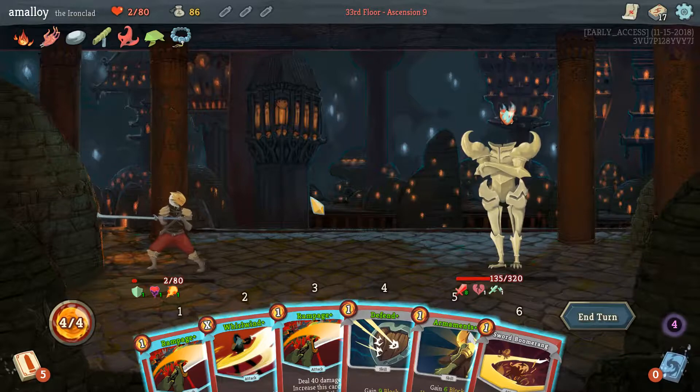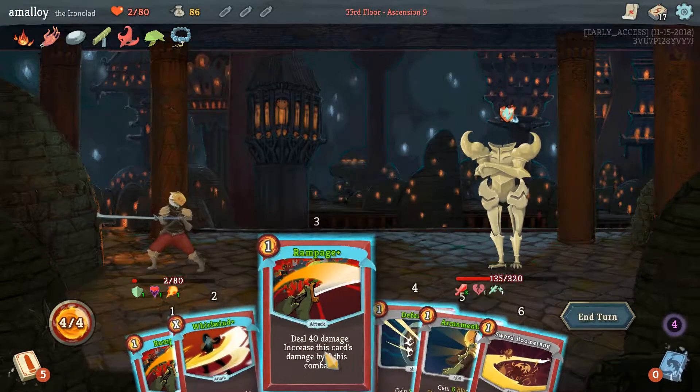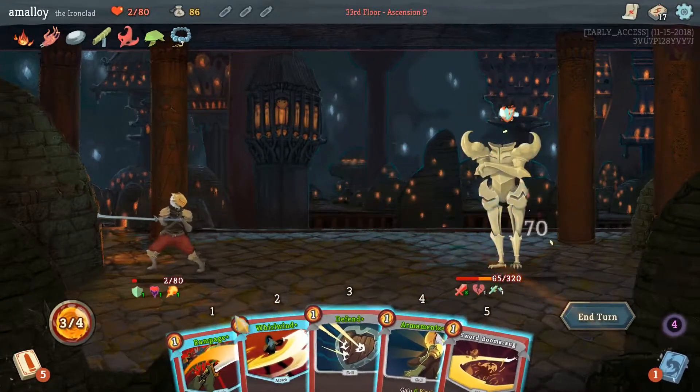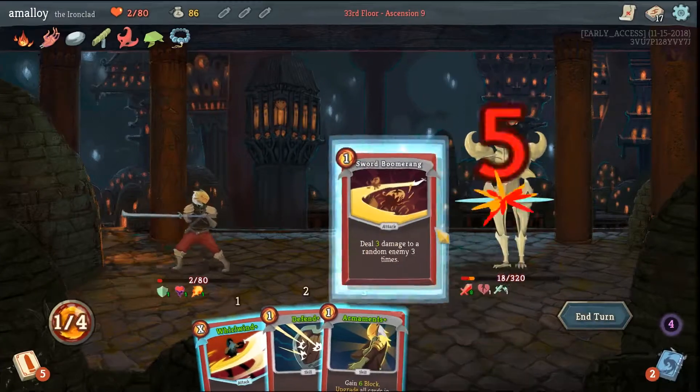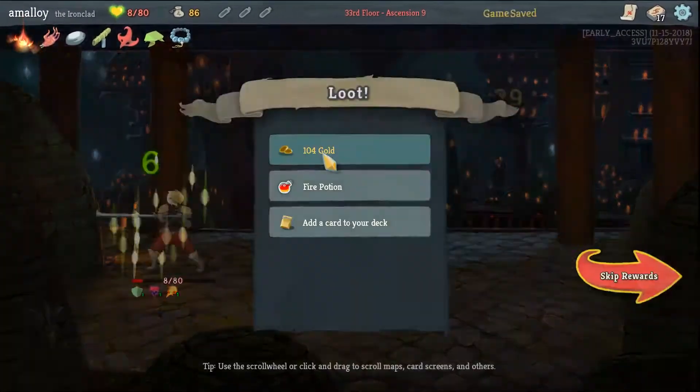This is a great draw — rampage rampage, sword boomerang, whirlwind. Another way too close boss battle, holy smokes!